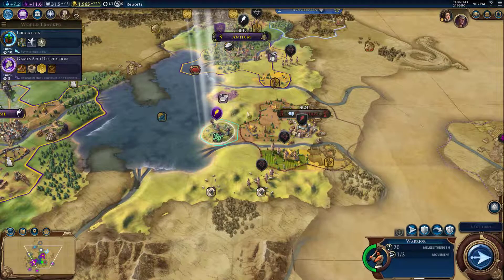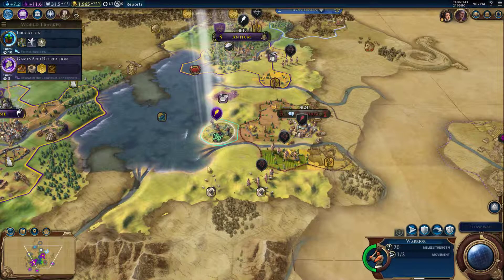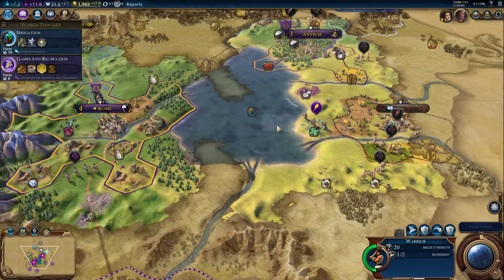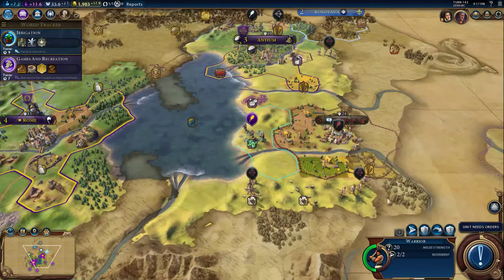I wonder if I could set up a city — I don't think it's too close to set up there. I'm greedy for these two resources here. I think I could get this one, but this one right here is a major issue. Same thing with this one right here — I could set up like another place right here to basically claim all this water here for myself.